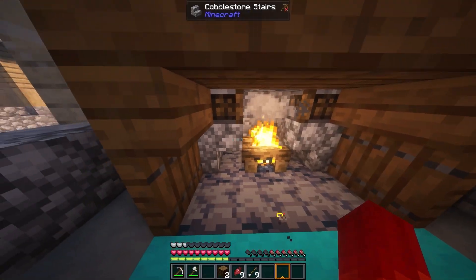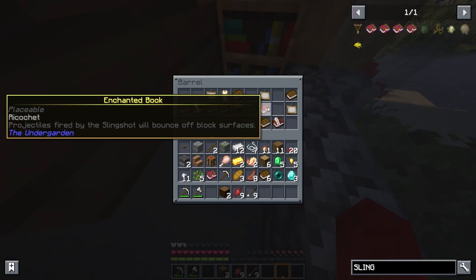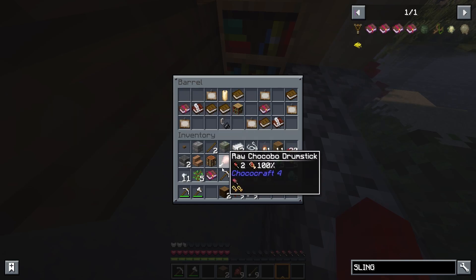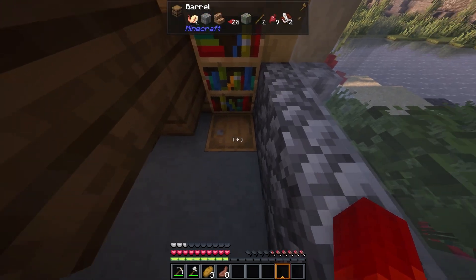What's that? Campfire. Looks like books from a — I might steal that. Barrel. Ricochet: projects fired by a slingshot. What is it with all these slingshots? I don't want a slingshot. And piercing — that's at least just good. Okay, that's like everything I need from that.